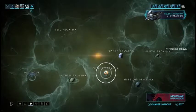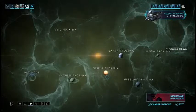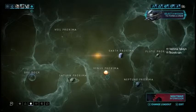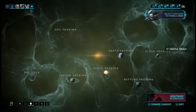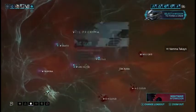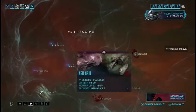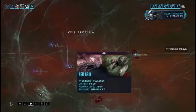In addition to the Venus, Neptune, and Pluto Proximas, you also have a Volatile where everybody has to go to a POI and complete one objective — basically to destroy an Obelisk or a Pillar. We'll start with Veil Proxima. Actually, we'll go over a Sentient Anomaly right now, so let's just do it.